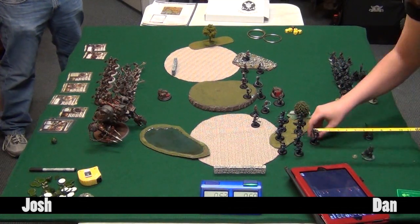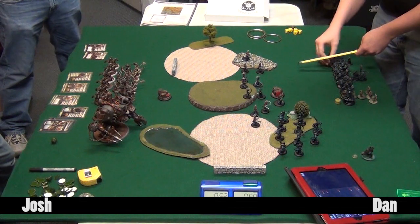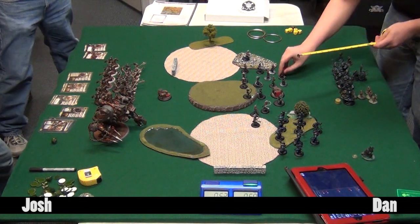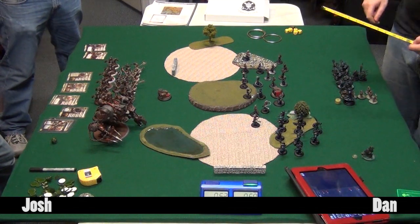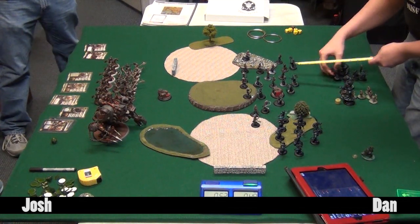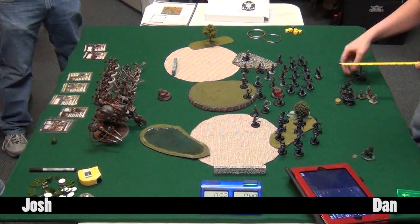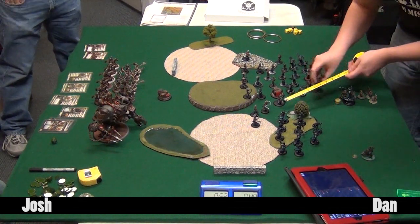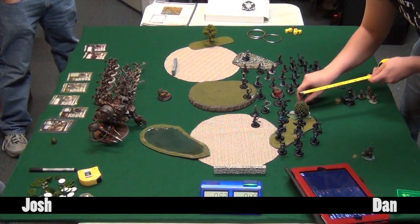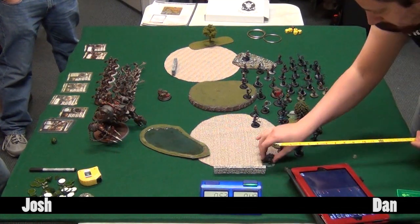The terrain setup is interesting with a forest and rough terrain on Josh's side. Dan actually won the dice roll but chose sides instead of going first, because the terrain hurts the list - no Pathfinder except on the Galleon means a lot of infantry models will get caught up. Halfway through the game Dan began to regret that decision. The sand-trap looking pieces represent the zones for the Rally Point scenario: two large zones and two objectives that grant Inspiration to all solos within four inches.